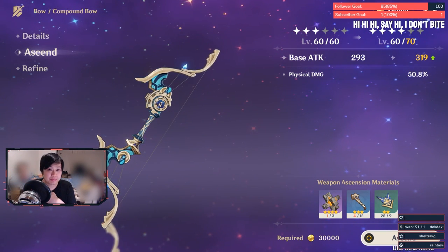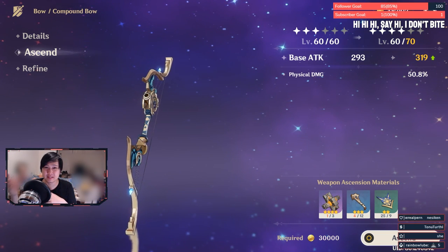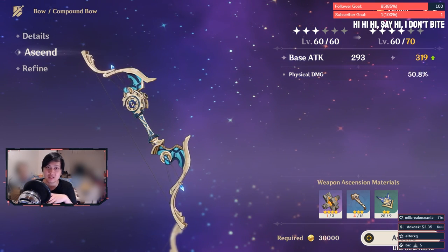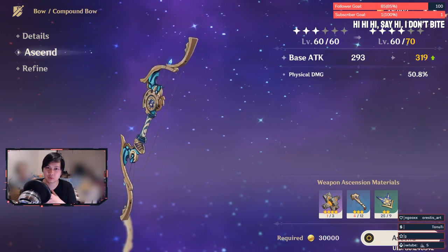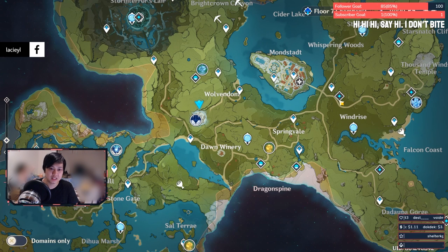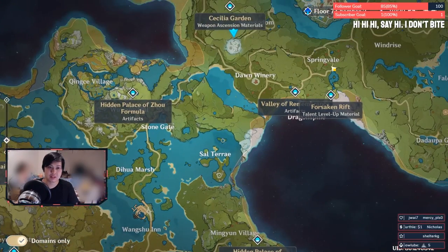Weapon ascensions are pretty straightforward — you raise the weapon's level cap and also raise its substats. For example, Compound Bow has a physical damage substat. Importantly, weapons give you base attack, and remember base attack gets multiplied by percent attack. Cool tip: domains with circles are the ones you can farm, while domains with diamonds are one-time trials. You can also toggle 'domains only' to see farmable domains and their associated materials.